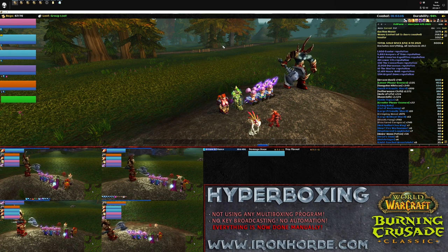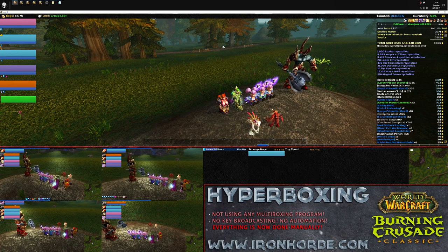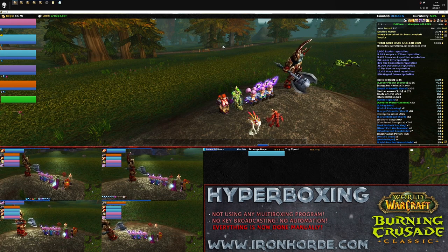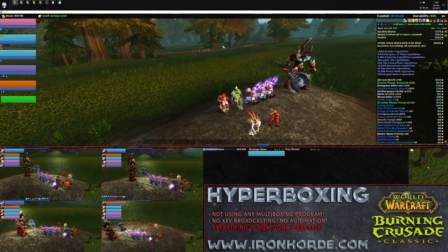This makes spellcasting a lot faster, since you have to think less and only keep track of which characters will need healing. Start with an Avenger's Shield pull, do a consecration, and then start the F1 to F6 cycle, which is most often only F1 since the tank is the one that needs the most healing.